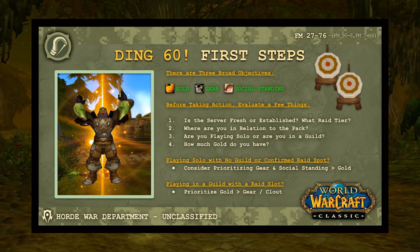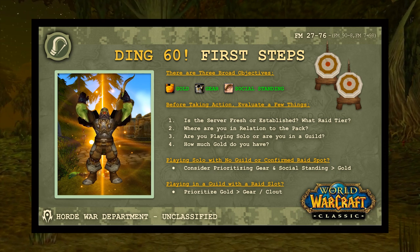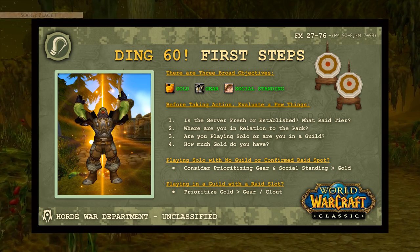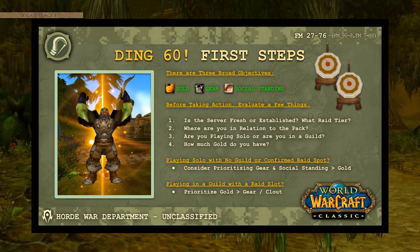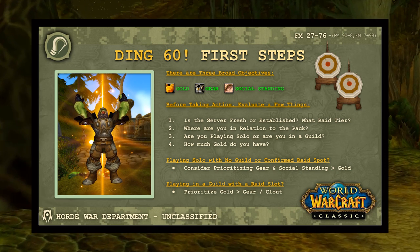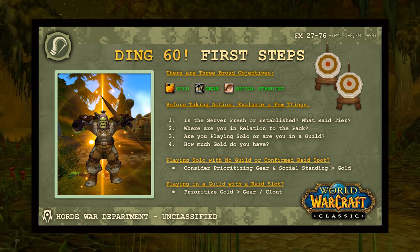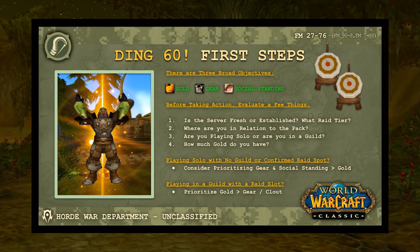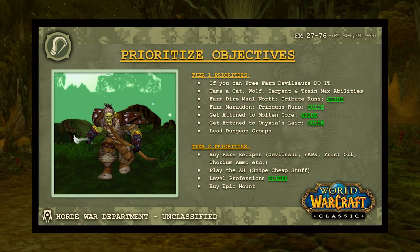Figure out whether the server is fresh or established, and whether you're ahead, behind, or right in the middle — this factors into your line of play. If you're one of the first on a fresh server, do all the open world stuff available to you like farming Devilsaur leather or herbing. If you're playing solo with no guild and no confirmed raid spot, you may want to forgo gold as a priority and just gear up as fast as possible.